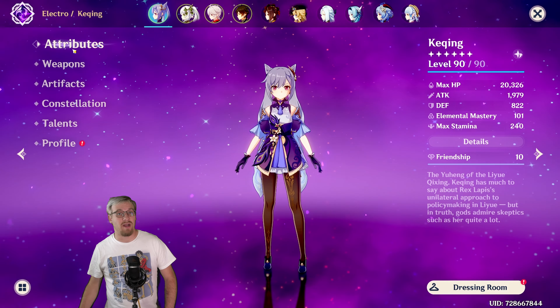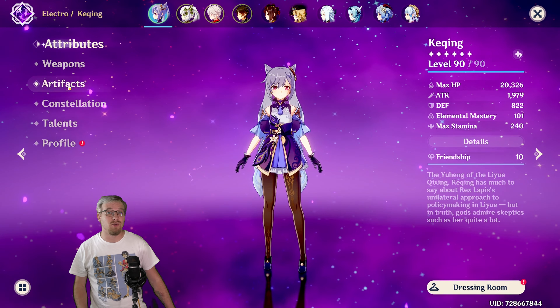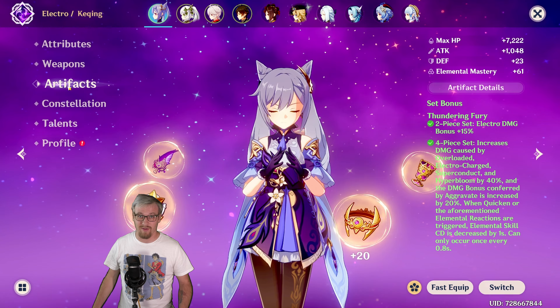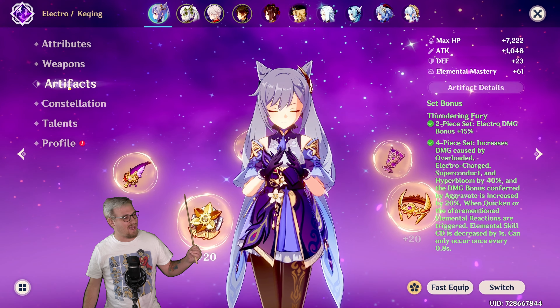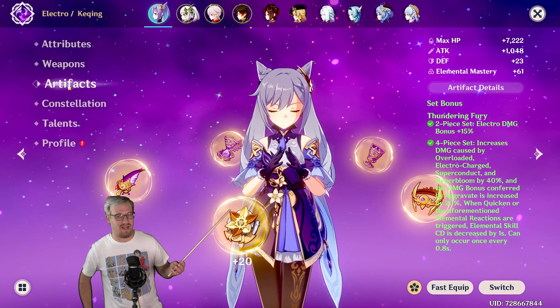So you're new to Genshin, you've been doing some 10 pulls on the current banner, and while you don't get a 5 star, you do get a 4 piece Thundering Fury artifact set. Now of course I'm joking — that's how I started off all of my videos, and I did that on one of the artifact videos and just kind of ran with it.